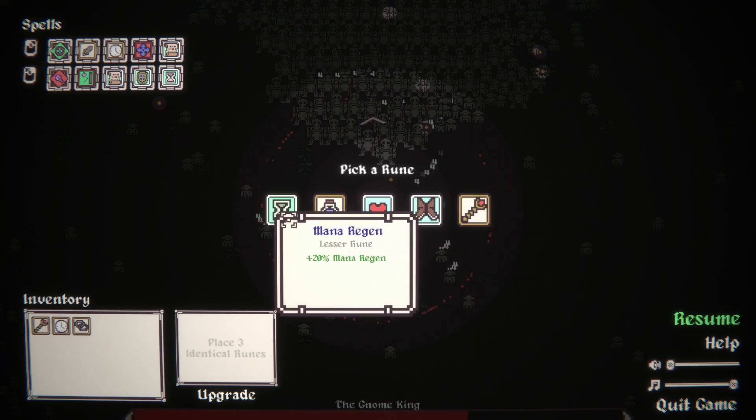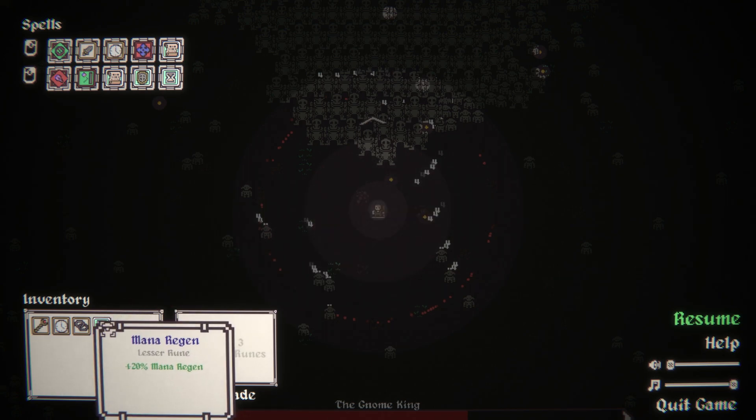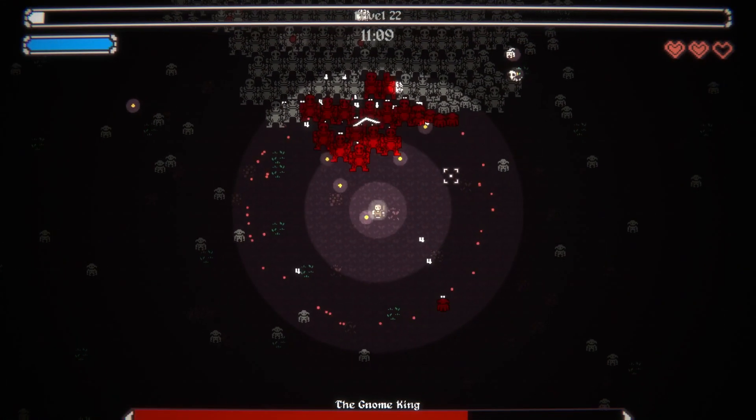Movement speed, reduce mana cost, or the bonus mana regen would actually be kind of good. So let's snag that. We already have one of the mana regen runes too. Perfect.